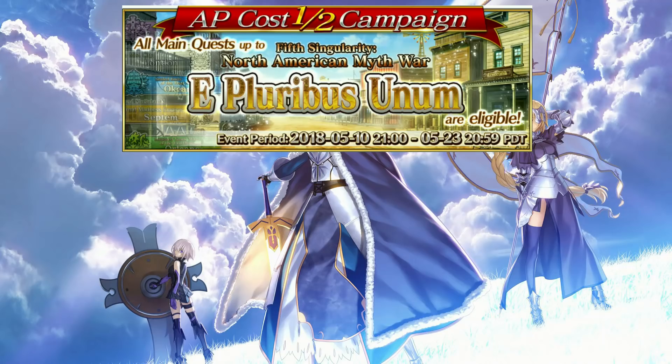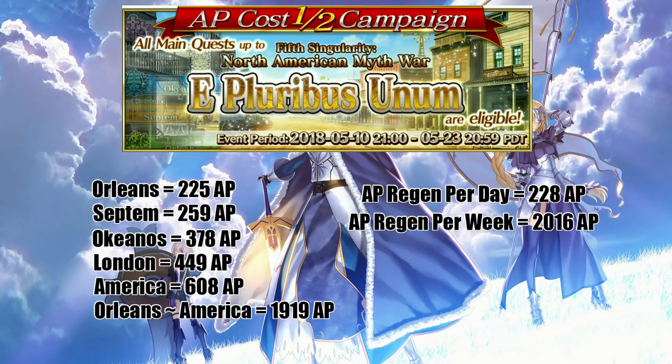A lot of people in my comment sections have said, Shotgun Shogun, I just started, I'm on Orleans, am I going to be able to do this? I crunched a little bit of math this morning, and yes, you should be. Looking at Orleans, normally you would have to spend 451 AP — cut that in half, you're looking at 225. For Septum, you're clocking in at 259 AP. For Okeanos, you're looking at 378 AP, and London is 449.